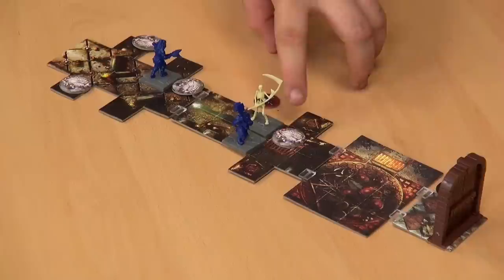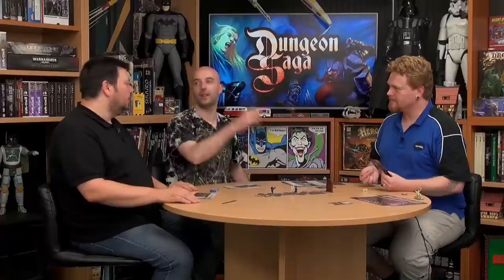I wouldn't have been able to move that one then, because it would have been blocked. You can't move diagonally in and out of these squares if it's blocked — you have to have a legal space to move through to make a diagonal move.